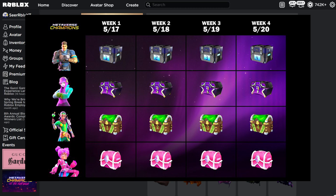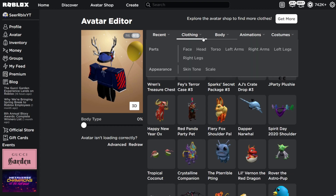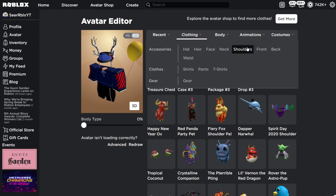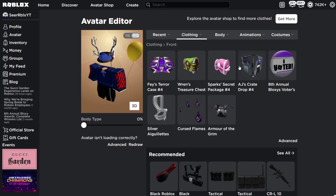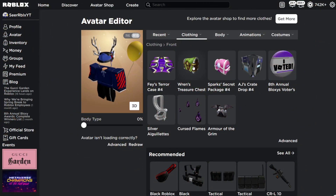We still got other items in our back. If I check my back — look at that — we got week two cases right here, which are opening tomorrow. Week three items are all shoulder accessory items, opening the day after. And then we also got front items, which are the last week's opening on May 20th. In the next few days you'll see all these boxes unwrap.